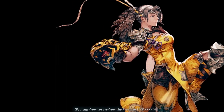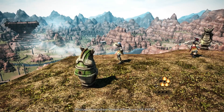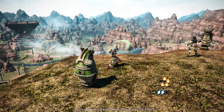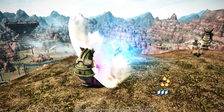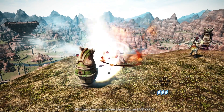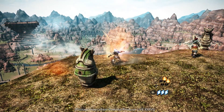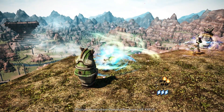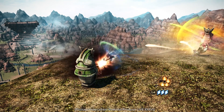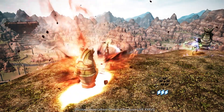Monk has had 4 skills removed: Featherfoot, Second Wind (now a role skill), Haymaker, and Touch of Death. New changes to existing skills include a slightly extended Greased Lightning timer, Internal Release giving a crit rate of 30%, Twin Snakes increasing damage by 10%, and Mantra increasing healing magic by 20% without the trait buff. Elixir Field no longer removes a beneficial effect from the enemy but instead has a 1-second stun impervious to stun-nullifying effects.